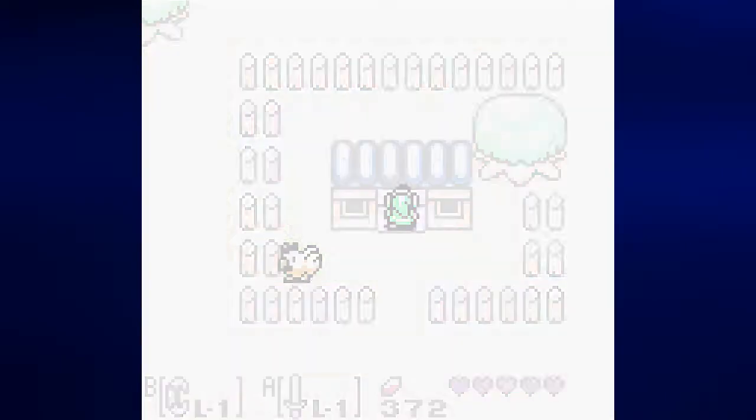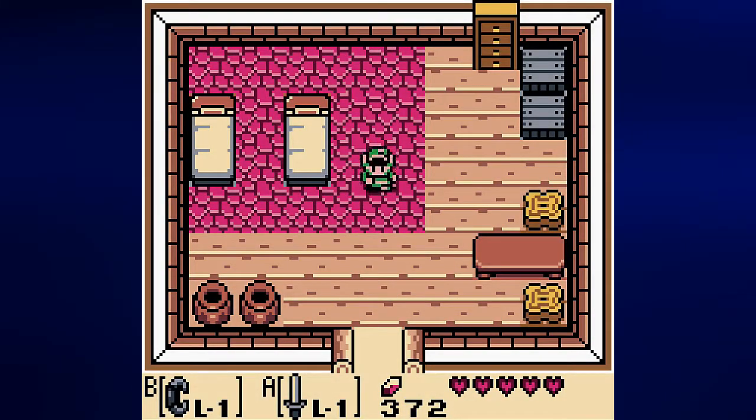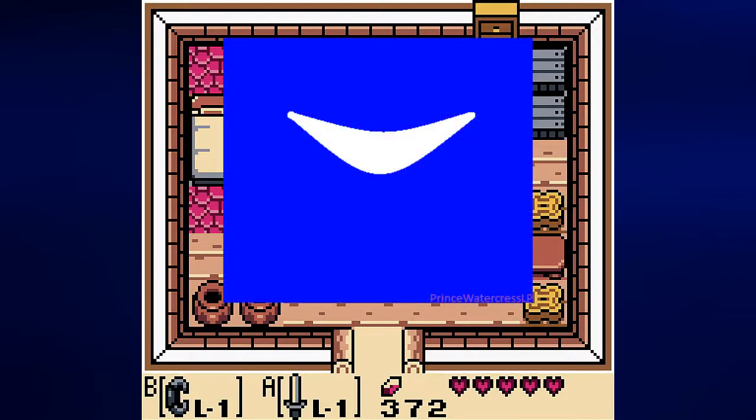We found everything, and this is a good place to stop this video because I'm nearing 30 minutes. Join me next time where we get the shovel, play around with the Power Bracelet, look around for where we need to go, and explore more of the island now that we have the Power Bracelet. Until then, this is Prince Watercress — take care, stay safe, and thanks for watching.